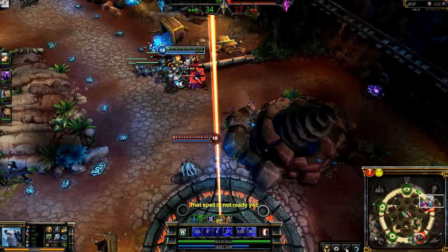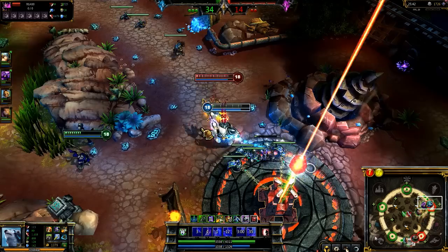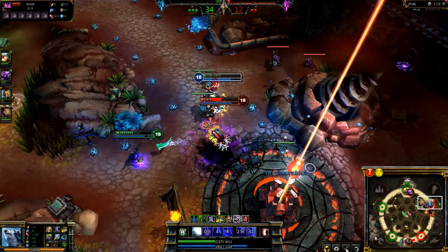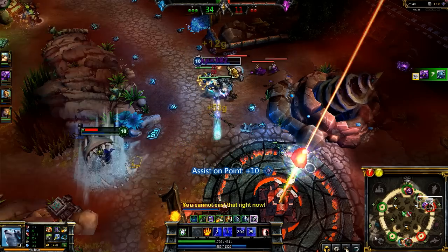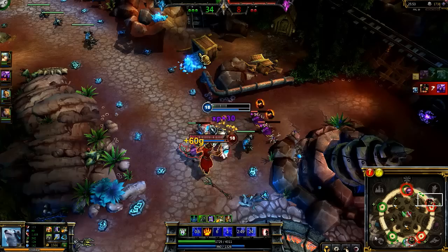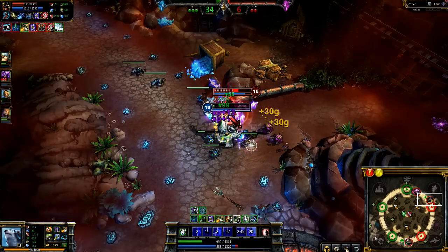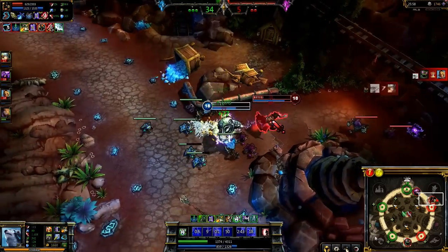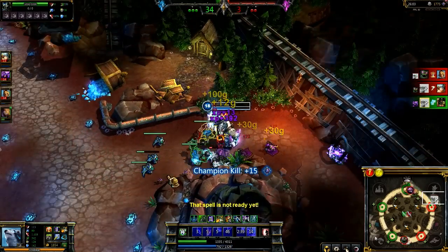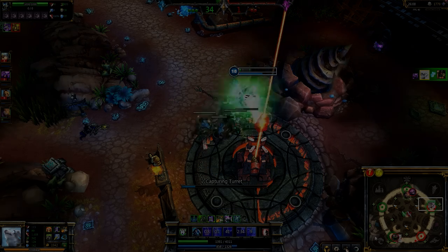Late game, Volibear acts as an exceptional tank and duelist. I lead in on Fizz with Rolling Thunder, keeping him distracted and slowed until my teammate can take him down. Gangplank then comes in to defend his capture point. As with the earlier fight, I try to take down the enemy minions first until Gangplank pushes into me. Though my current health is quite low, Chosen of the Storm triggers, granting me immense health regeneration. Activating Thunderclaws and Frenzy, I scare Gangplank into running away, but a quick chase with Rolling Thunder and Majestic Roar takes him down, leaving the capture point open.